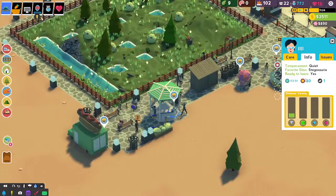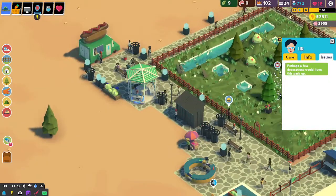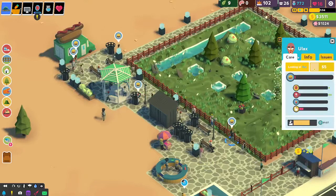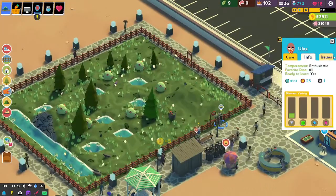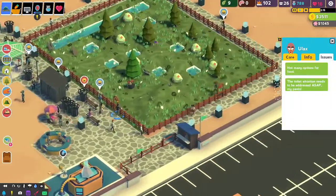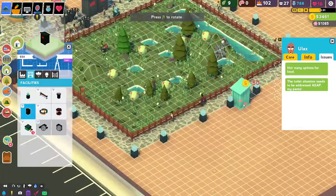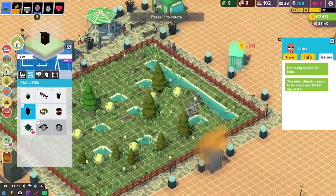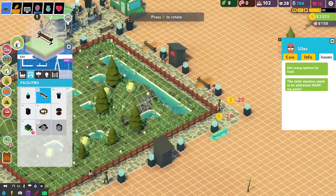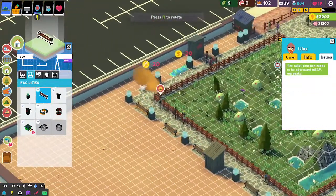What's the information like? Quiet stegosaurus - that's good, ready to learn. Perhaps a few more decorations. What's his name? I don't even know - it says free or something, which is daft. You're happy - have some decorations, not many options for food, toilet situation needs to be addressed. Okay sir - that is very good. So we're going to put at least one toilet on every side of this just so that people have got a little place to go to. Boom, boom, boom, boom. Next to each one of those is a bin - because remember people, litter costs money to pick up.